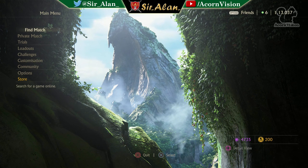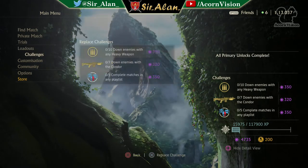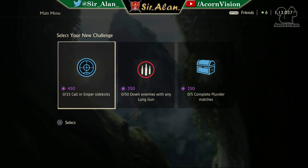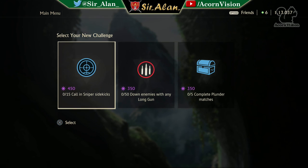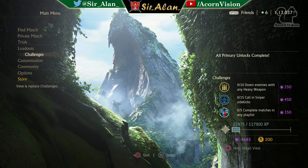Example seven — 350, 320, 350. The only one I'd swap immediately is the middle 320. The 350 for heavy downs is doable, and 350 for completing any five matches in any playlist is really easy — you'd do that anyway just to complete challenges. I swapped the middle one and got 450, 350, 350 — a really good swap. I went for the 450 because the sniper sidekick is pretty easy: you literally just call her in, you don't need to get any downs, she helps the team, and you just play the game as normal.